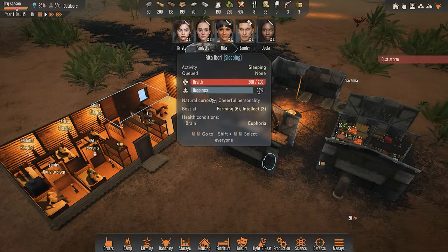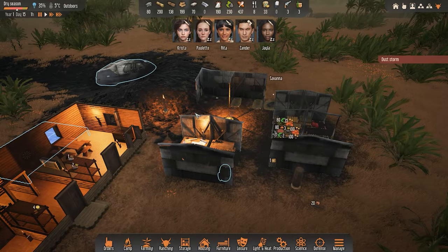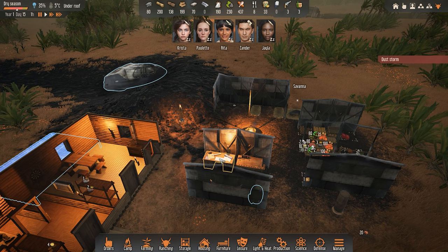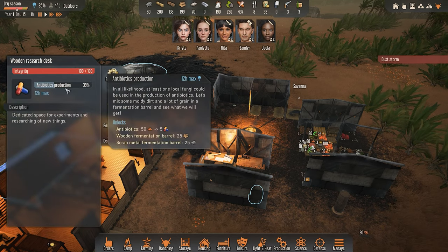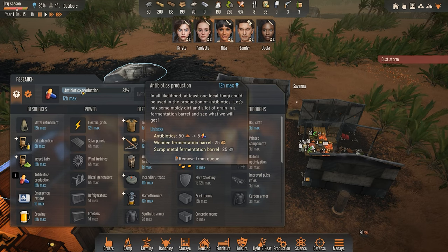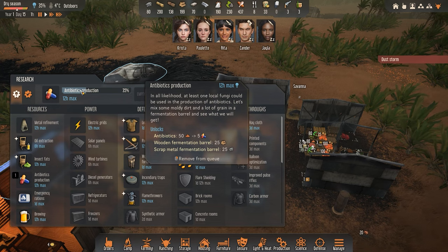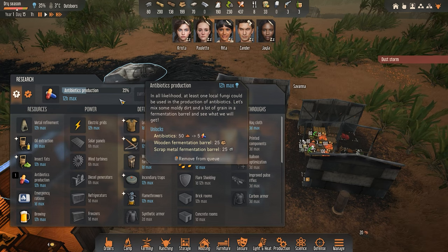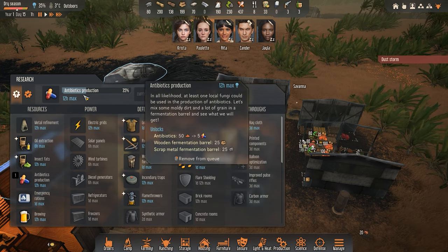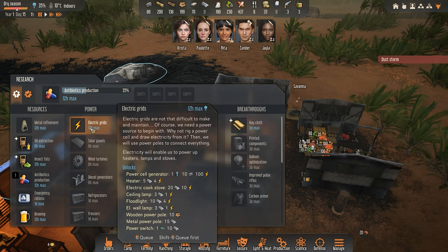Now we have a different goal - I would like to get started with electricity. But of course that requires us to do some research. The research we are currently doing is antibiotics, which is a vital resource we need to have for future issues and stuff from attacks, particularly diseases. Antibiotics will be necessary. We also have leathers.